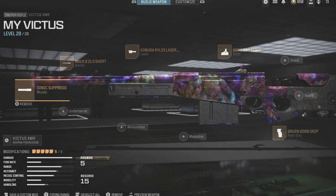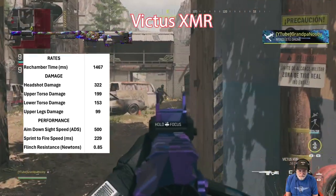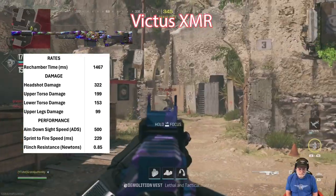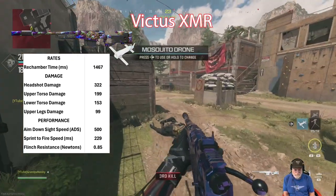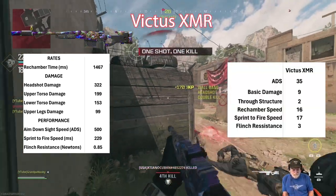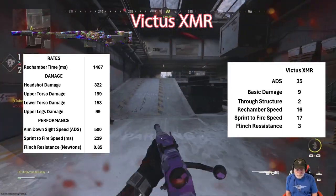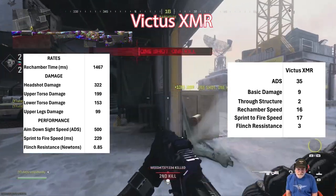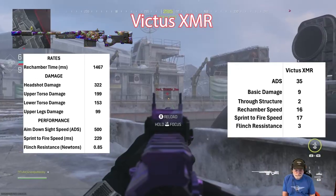The Victus XMR. Victus is slow in rechamber and very slow in aim down sight. Sprint to fire is a decent 229 milliseconds, average flinch resistance. It took a hit in ADS and rechamber speed — slightly below average.